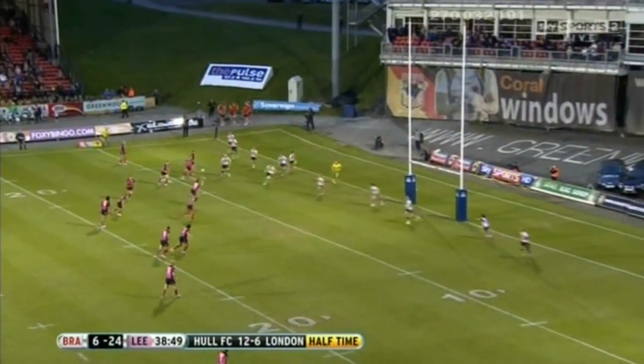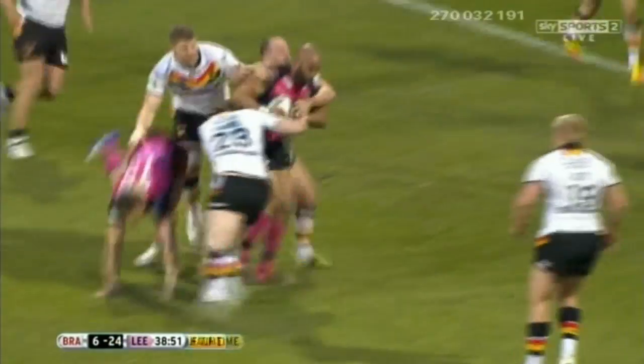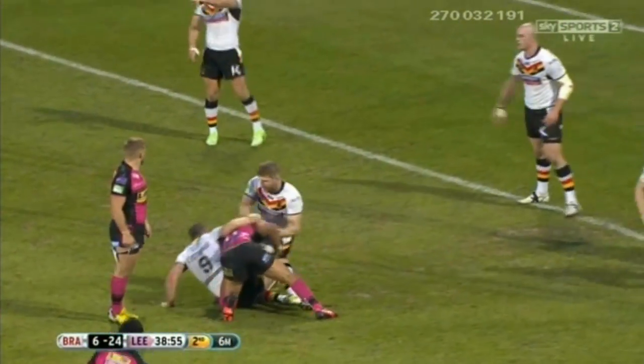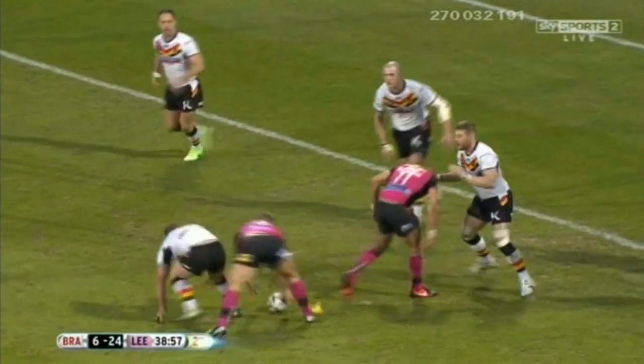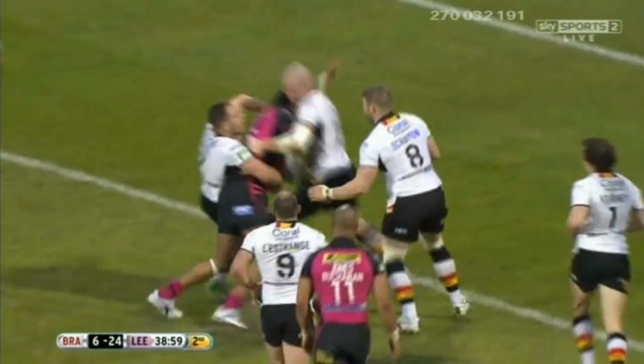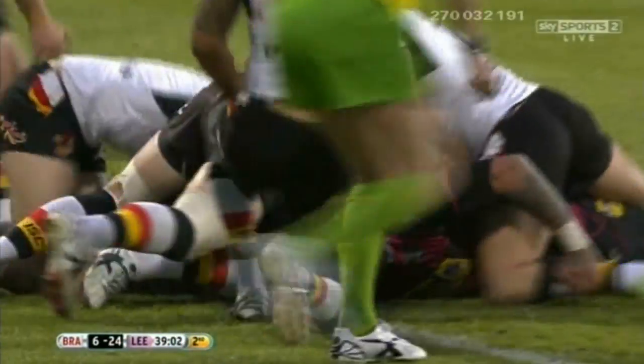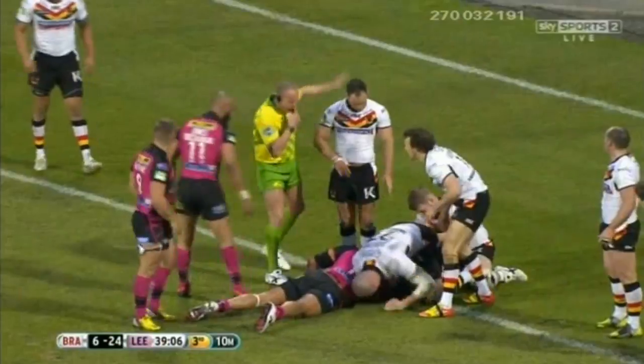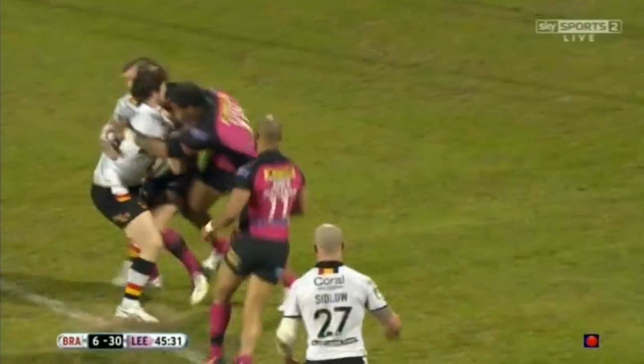McShane quickly at dummy half, here is Jamie Jones-Buchanan. The tackle by Ben Evans had to be as well — they're going to get through this full set of six. The Rhinos: McShane gives it to Bailey, who's trying to force it down short. The referee's having a very close look, he wants an even short ball.